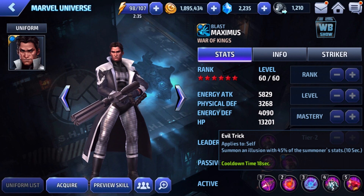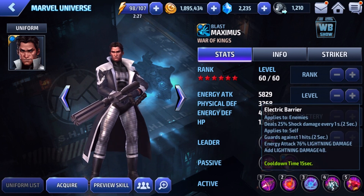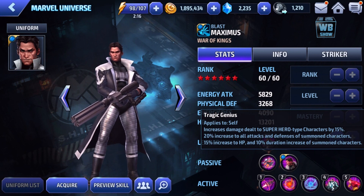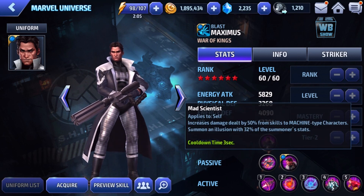Maximus summons an illusion with 45% of the summoner's stats. His ultimate weapon summons an illusion with 35% stats as well — there's a lot of summons here. He can guard one hit and paralyze the enemy. At tier two: 20% increase to all attacks and defense of summon characters, 15% increase to HP, and 10% duration increase for summon characters.